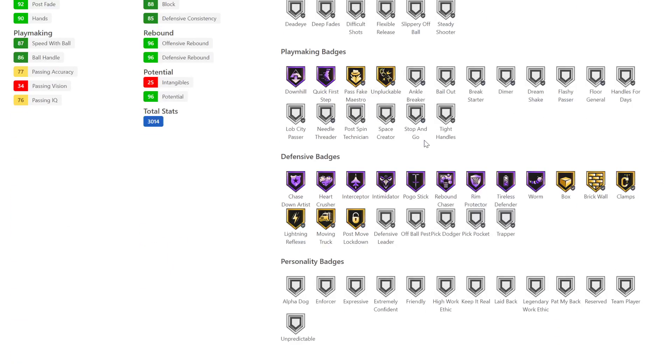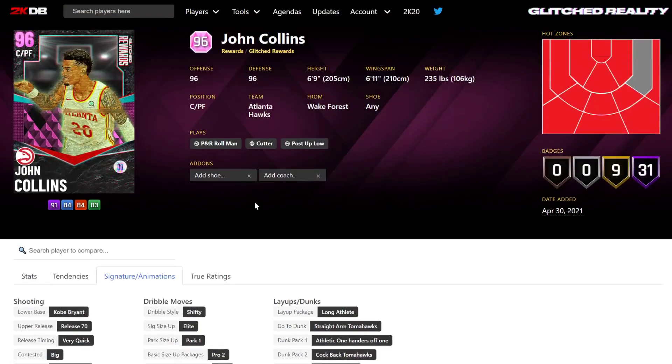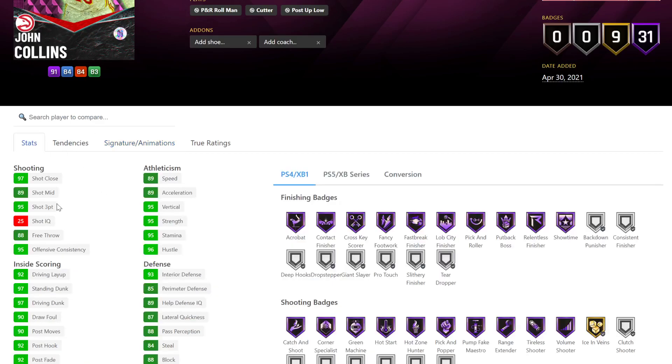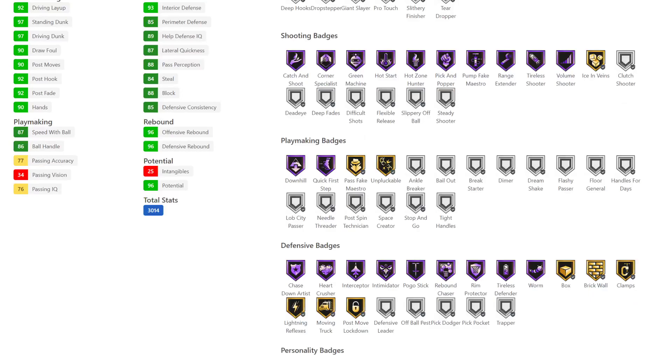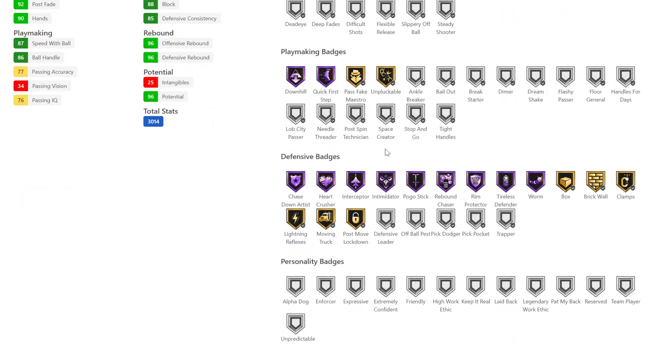Collins has only 40 total badges, although he does have most of the key hop badges. He's missing so many badges though - 89 speed, although he can curry slide on next gen. With the shifty dribble and a Kobe release he's very quick. 95 3-ball is pretty good, 97 driving dunk is good, 87 lateral quickness is okay. He's got clamps, half interceptor, half heart crusher, half quick first step, half downhill, half unpluckable. So he's got a lot of good things going for him.